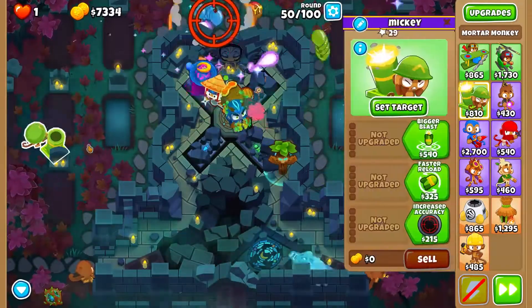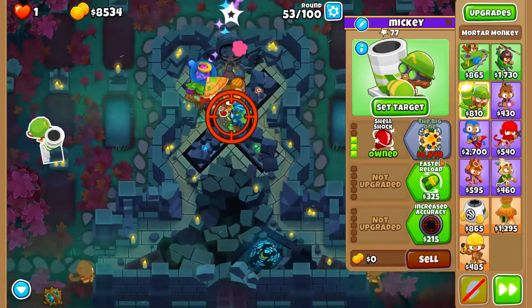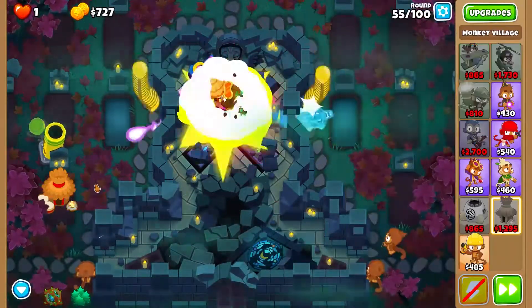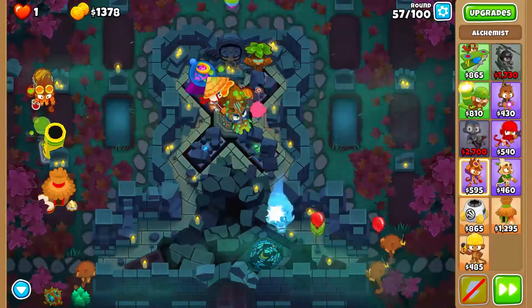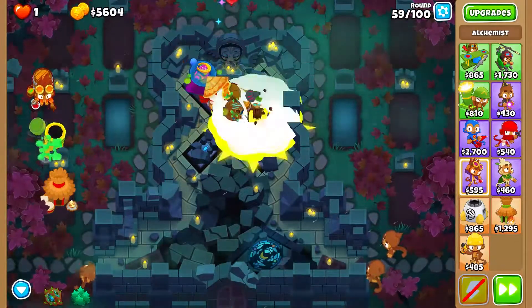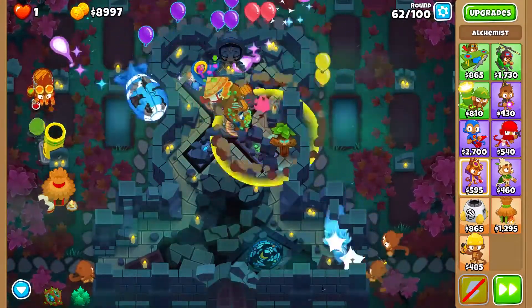We're going to take a mortar and set its target to the very center of that thing, and we're going to buy Big One and Rapid Reload. Then we're going to take a Jungle Drums village, put it to buff the mortar, and then we're going to buy a Berserker Brew alchemist. Now we are going to just save up for Biggest One — we are going to get it at about round 74. Just take our time to do this.